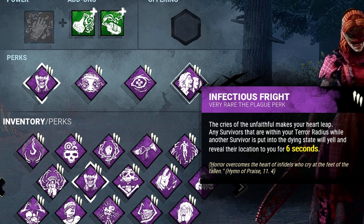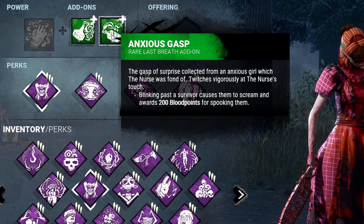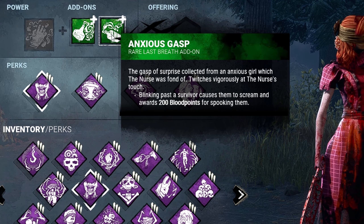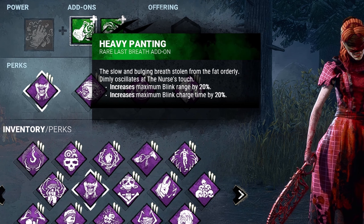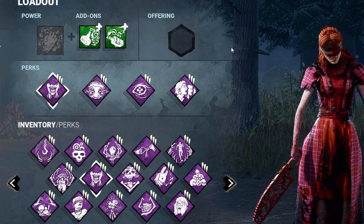Let's go ahead and go into our add-ons. The requested add-on was Anxious Grasp — blinking past the survivor causes them to scream and awards me extra blood points for spooking them. It also lets me know, like if I blink through walls, where they might be. And for my choice for the last add-on was Heavy Painting, which increases my blink range by 20% and my blink charge time by 20%.